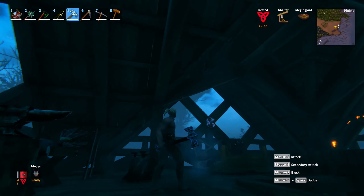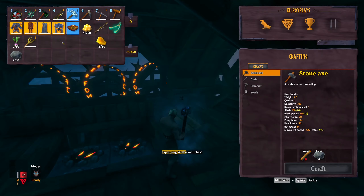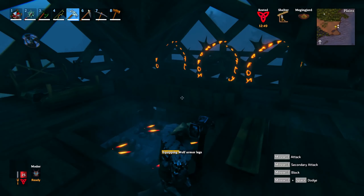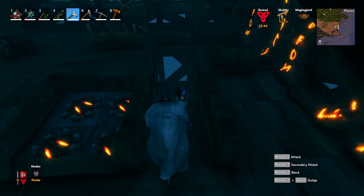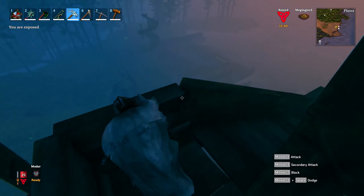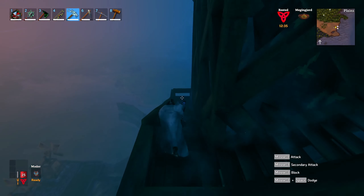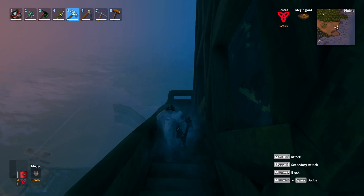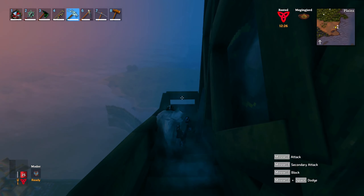Alright, as you can see, pretty beastly looking thing. We'll equip it and make our way down to kill these Fallings — you can hear them in the background. While we make our way down, blunt damage is only really relevant to skeletons, blobs, and the boss Bone Mass. Other than that, it's not terribly effective.